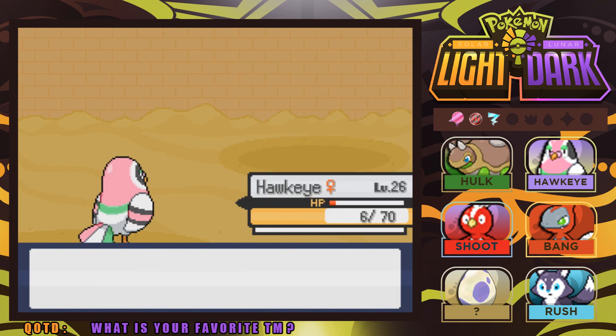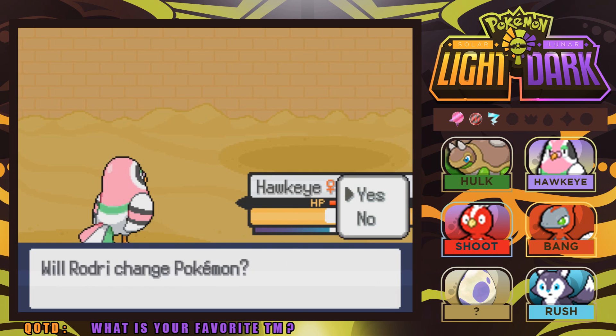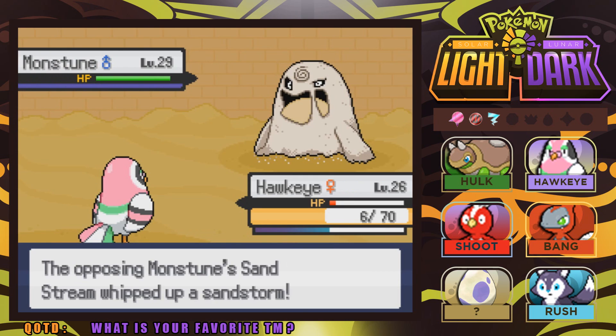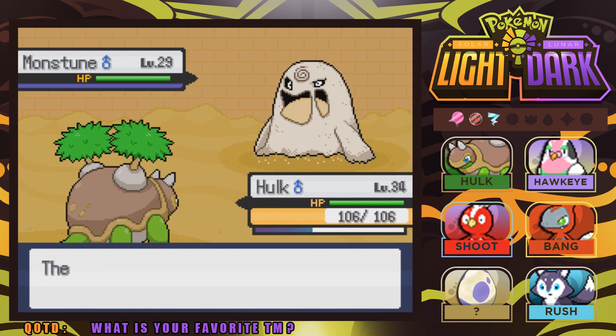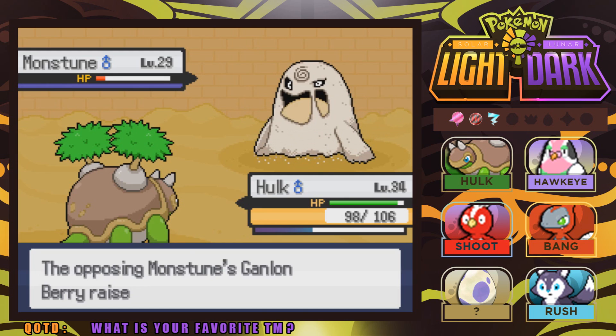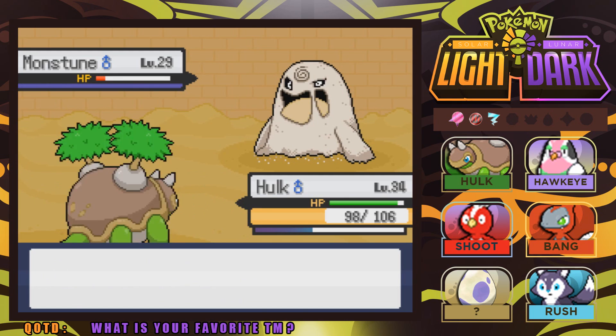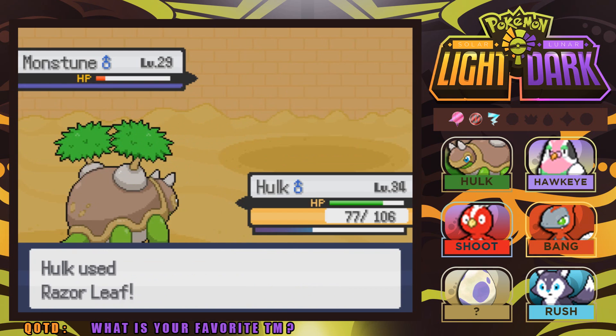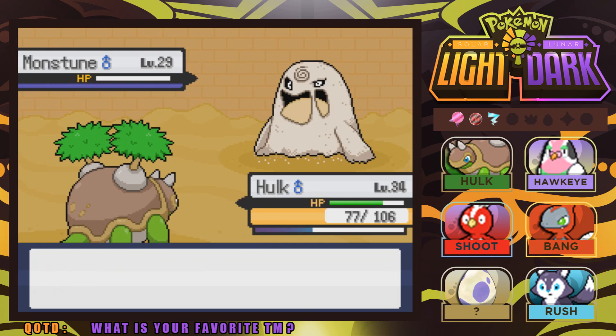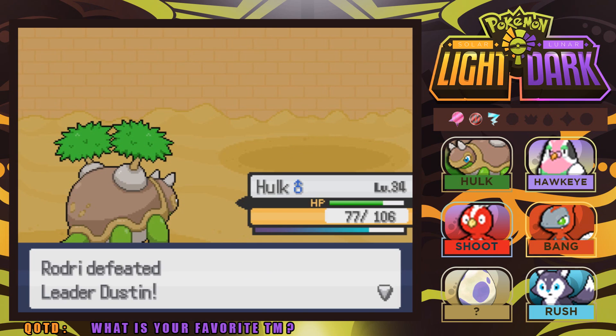It's going to be a Monstoon next. Dustin's last Pokemon — we could definitely take it down. Hawkeye goes down to Dark Matter, but thank you Hawkeye for everything — we took down the toughest Pokemon. Hulk comes in with Razor Leaf against the Monstoon — the Quicksand isn't going to do a whole lot. Oh yes! That's what I'm talking about! One more Razor Leaf and that takes down the Monstoon! We've defeated gym leader Dustin!